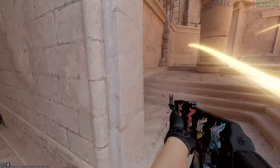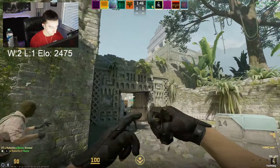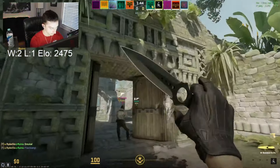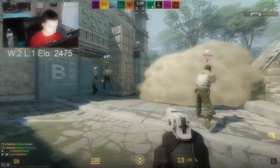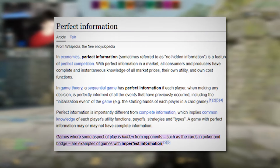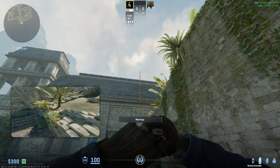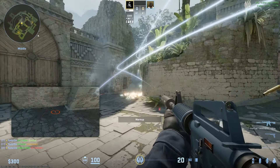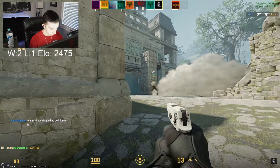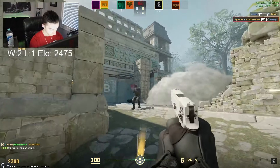Another key principle to master for isolating 1v1s is using utility. In scenarios where the enemy team is not allowing you to take 1v1s, using utility is not only useful but almost necessary. Molotovs and smokes are the two best tools at your disposal for creating windows of opportunity. For instance, if you're wanting to plant B on Anubis and you hear a CT running through Temple and one in Ebox, you can molly Temple off and swing the CT hiding in Ebox, giving you a seven-second window to force a 1v1. This also works with a smoke, but note that the enemy may just push straight through it.